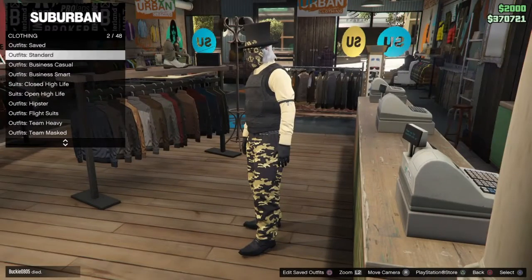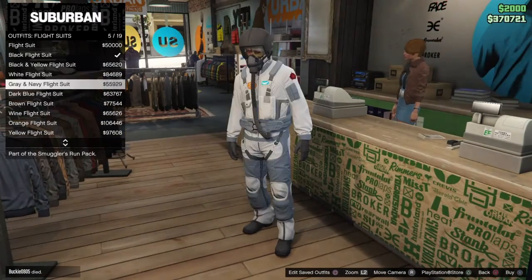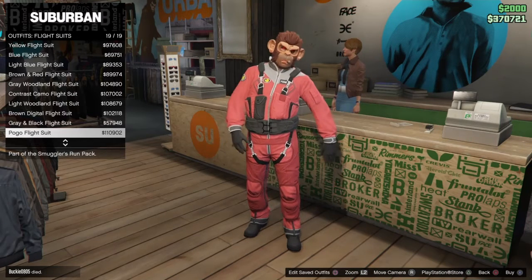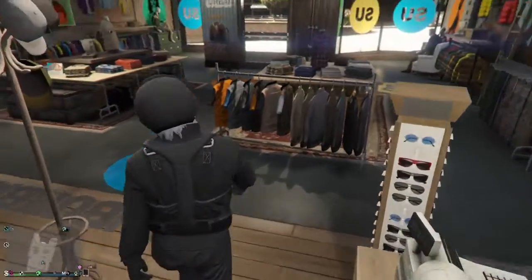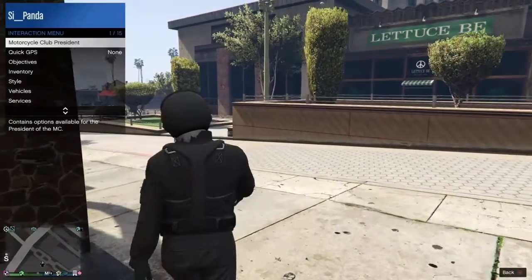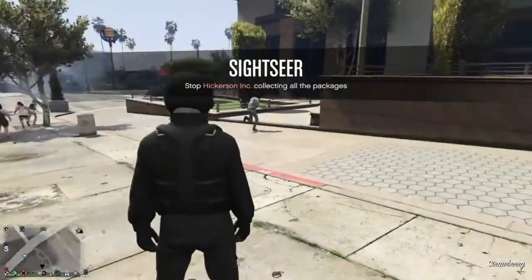Now go to Flight Suits which is number eight. Purchase any flight suit — it doesn't matter which one, except do not purchase the most expensive one as it does not work with this glitch. Make sure the flight suit has the tube on it. Then drive all the way to the Strip Club at this location.